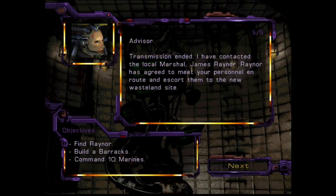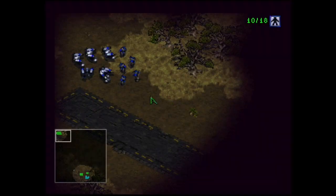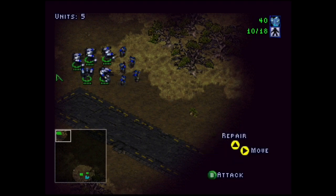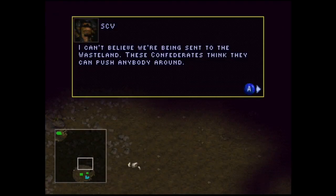So our objectives are to find Raynor, build a barracks, and command 10 marines. And here we are. You can select multiple units by pressing the button and dragging a box around them, or by pressing the button to select multiple units. We need to go down there. I can't believe we're being sent to the wasteland.